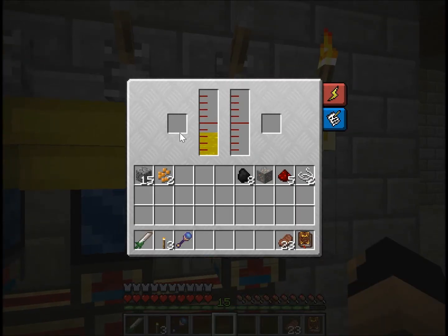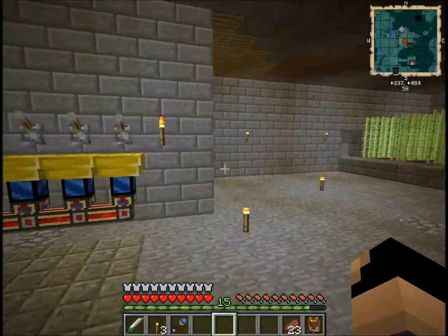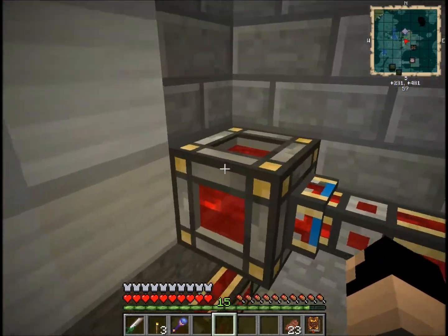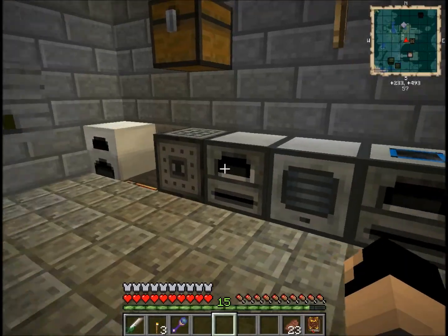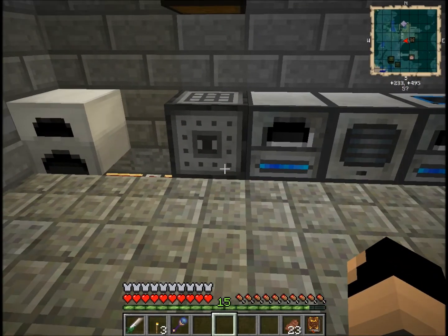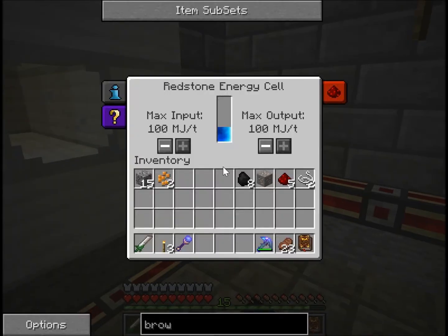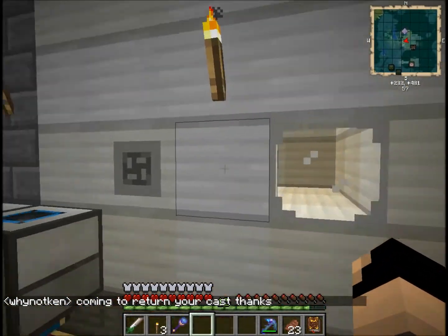Over here we've got my Dartcraft force engines. You put the little force gem things — which we are finding tons of — into them, they turn it into a liquid somehow, and then that produces energy for you. I'm just pumping that straight into my energy cell. It's going down by one constantly though — I'm not doing anything, so either something is using power to stay online. I reckon the rolling machine may have to get moved — I think it might be using power. I also have two more big tanks but for some reason they won't connect, which is annoying.